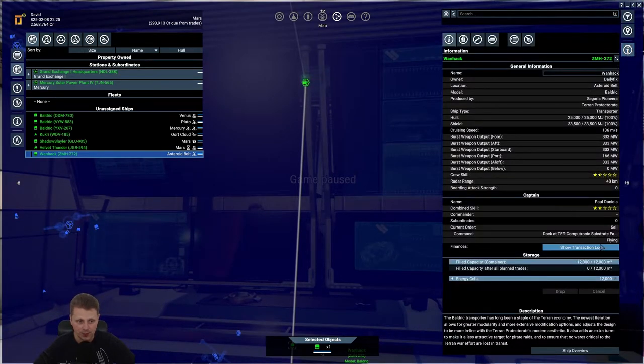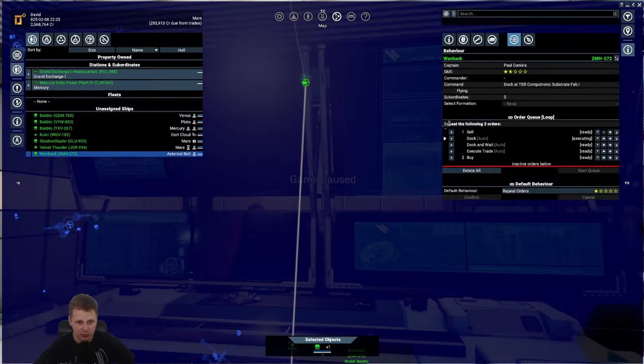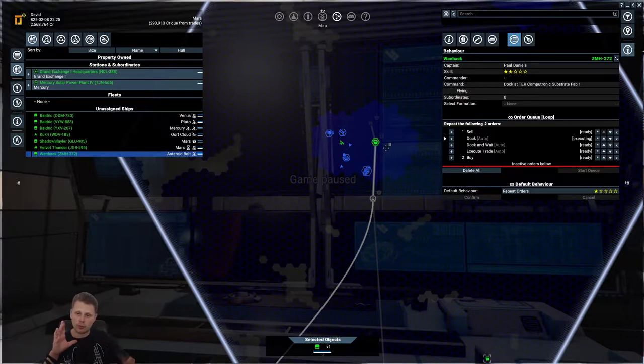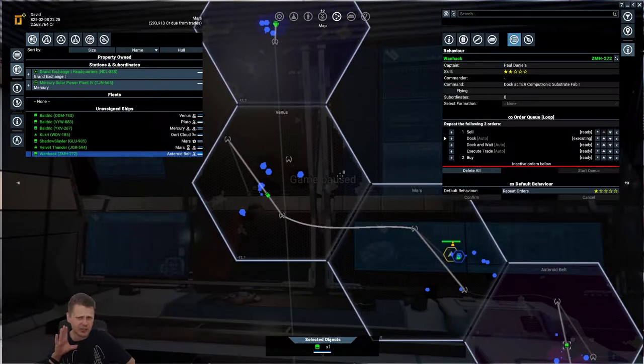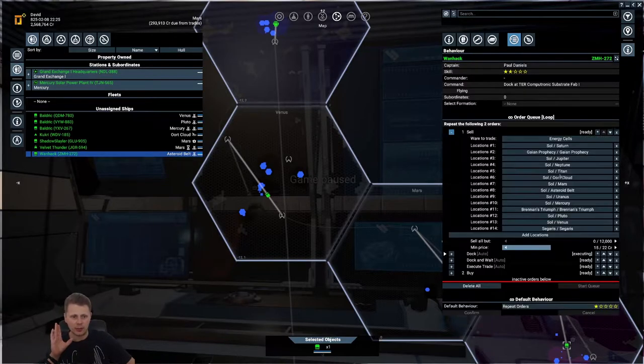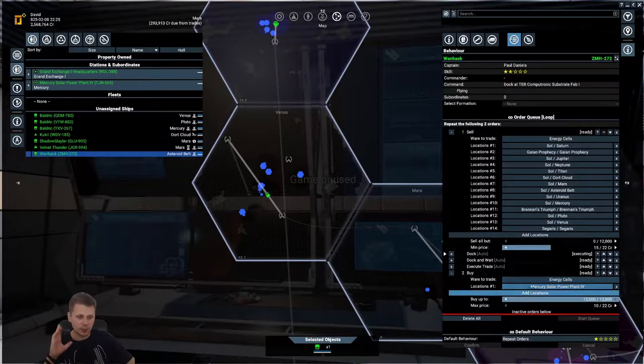The win hack is actually docked over there. What I've done is changed how this all works - we used to have it so that we were buying energy credits from like Mercury or Venus, with prices at just 10 credits per piece, and we could sell them for 15, so we're making five per energy sell. It's been doing really really good. I just want to make that quick buck and help the Terran Protectorate increase.